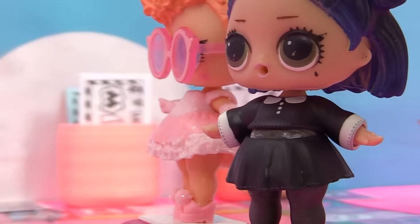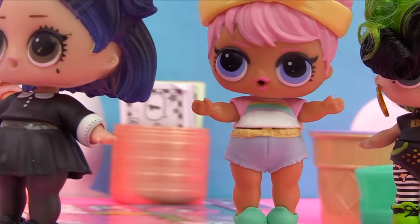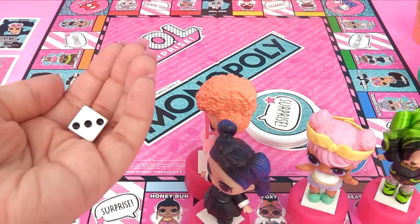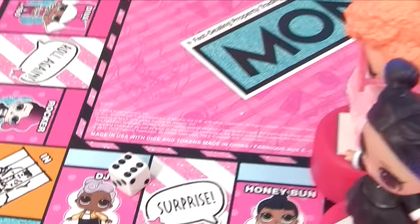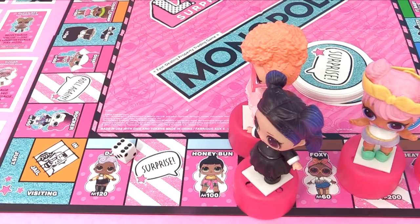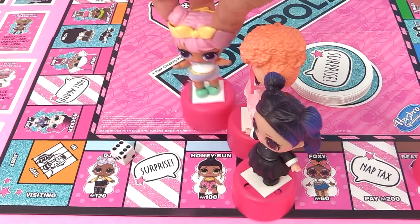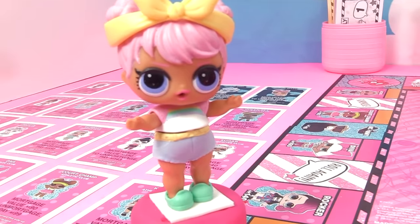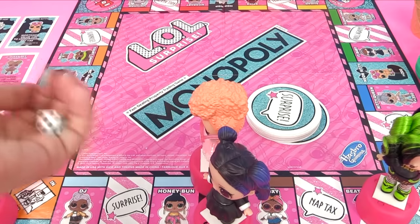Next up is Dawn's turn again. "Give me that good luck thumbs up - I need to land on something good!" The die flopped right onto number six. One, two, three, four, five, and six - oh no, she's in jail! But wait, she's just visiting. Phew!